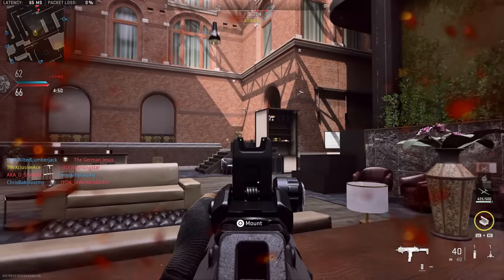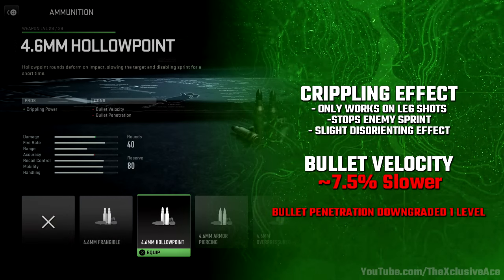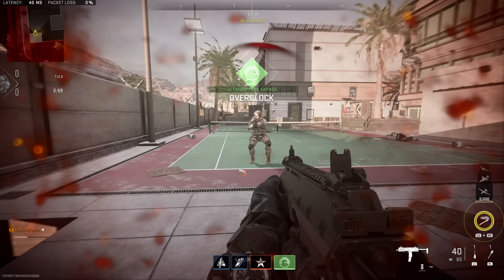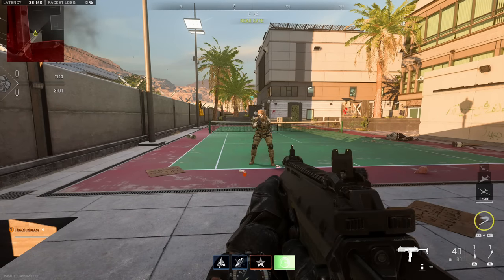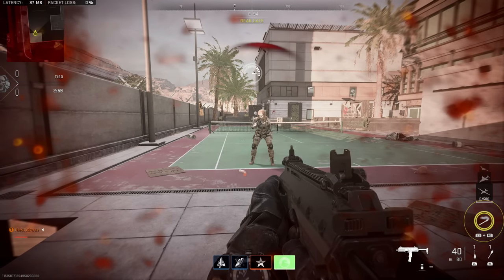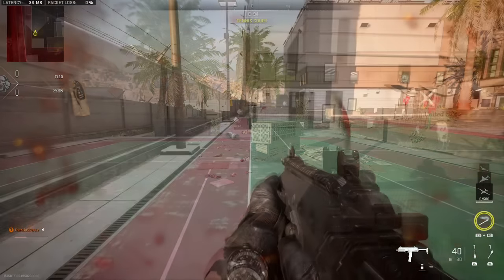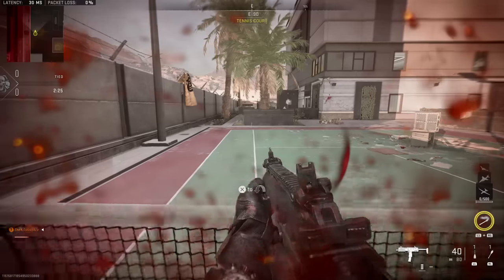Next is hollow point, found on most SMGs. It applies a crippling effect, but only if you shoot enemies in the legs — shooting anywhere else in the body gives no crippling effect whatsoever. When you do hit the legs, enemies experience a disorienting screen shake effect, similar to ultra suppression — purely visual as far as I can tell. On top of that, this crippling effect stops an enemy from being able to sprint, immediately disabling their sprint and reducing them to full walking speed.